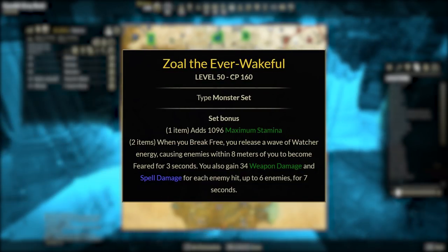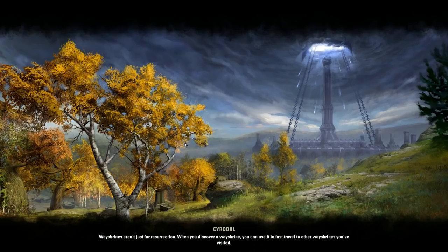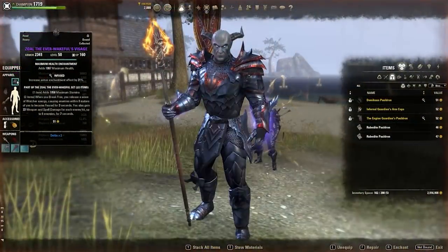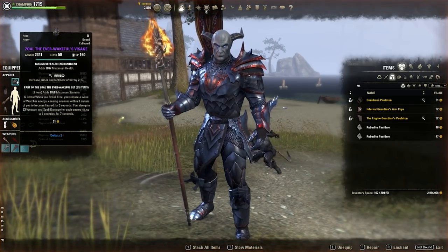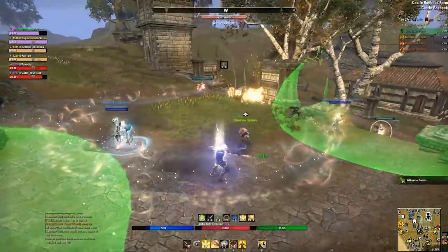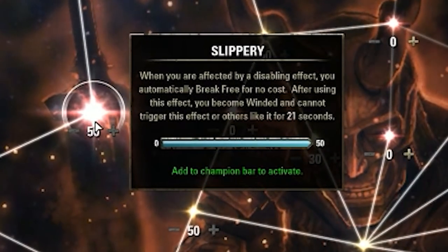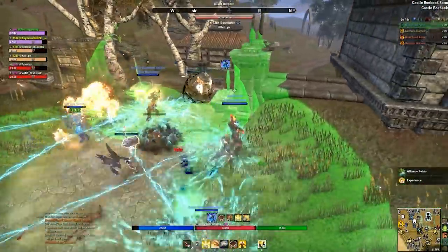The go-to monster helm is Zoldever Wakeful, a new two-piece set obtained in Imperial City. Kill Zoldever Wakeful in the Elven Gardens District for the helm, and obtain the shoulder from chests for 20,000 Telvar. It's somewhat difficult to get but well worth it. When you break free from a crowd control effect like a stun, you release energy that fears enemies within eight meters — and they can't block it. This is perfect for dueling and breaking free quickly.